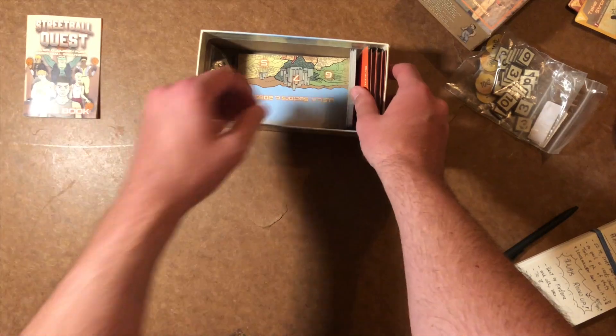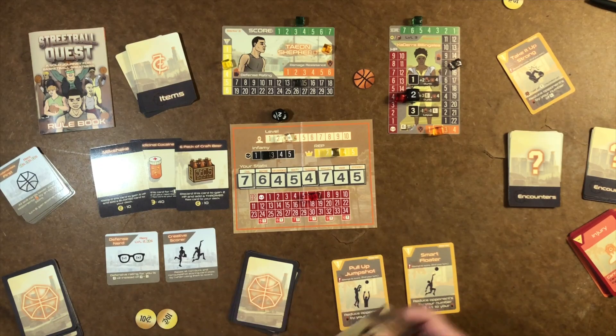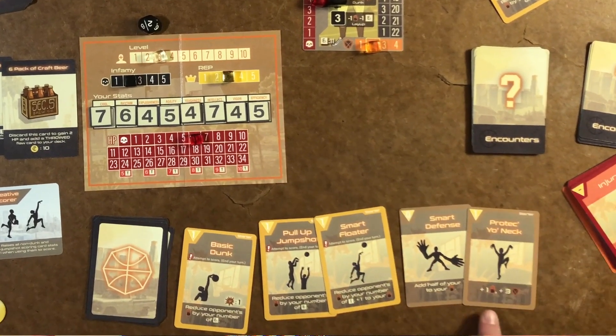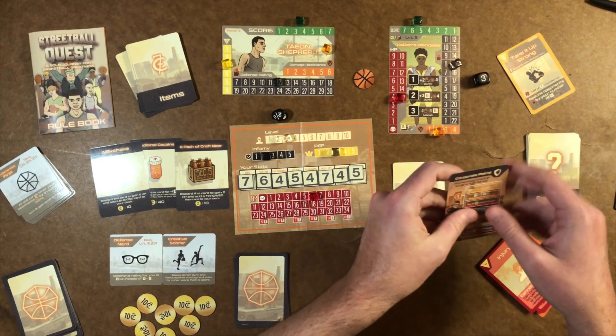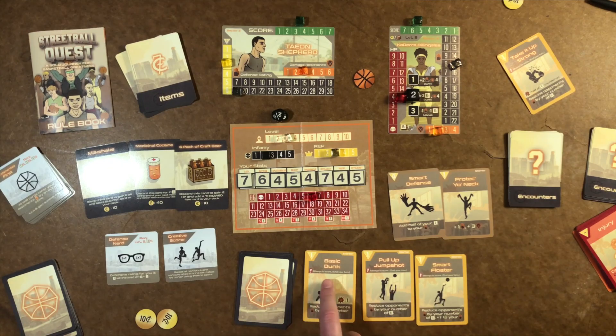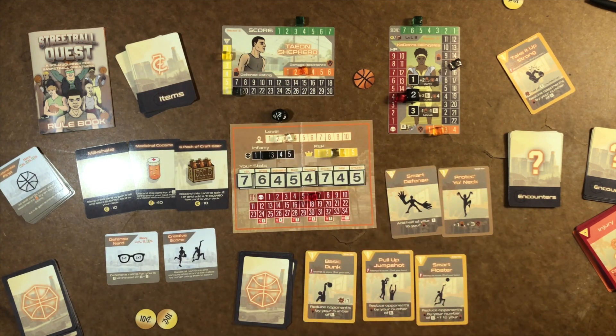So I retooled it. At first I called it like Street Ball Quest: Run the Gauntlet or something like that. And I was just like, there's no exploration — just doing basketball matches, leveling up, and then you go until you lose or die. But then I thought, no, I have to add exploration. The exploration style from Iron Helm is streamlined enough to where I should actually be able to add it. I can do some exploration, and after a few explorations you find the match. You win or lose that match, then you explore again — always heading to your next match, always feeling like you're going on an adventure to the next opponent.